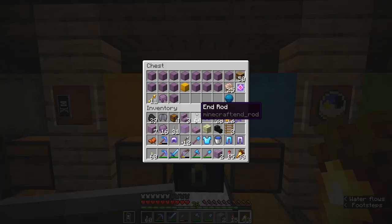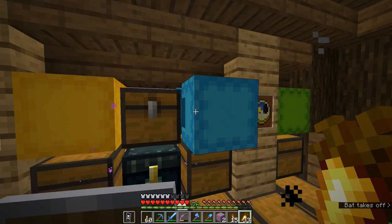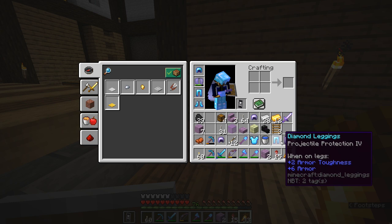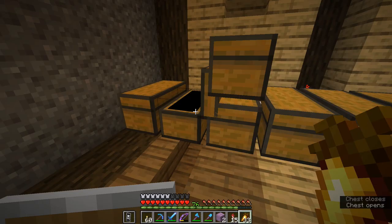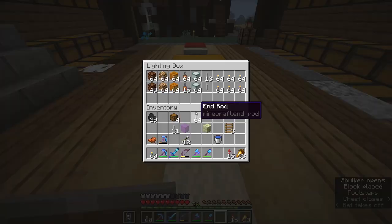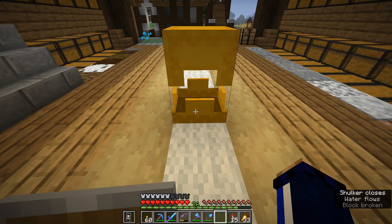We made it back from the End okay — ended up with a decent amount of loot from that single end city, still got an odd number of shulker shells though. I can add that elytra to my collection. Also picked up some worthwhile armor: fire protection, projectile protection, a fortune 2 shovel. I also spent time collecting end rods because I wanted to add those to the lighting box from the ender chest episode — so we've got a few more end rods now.